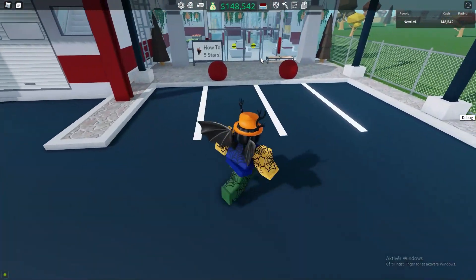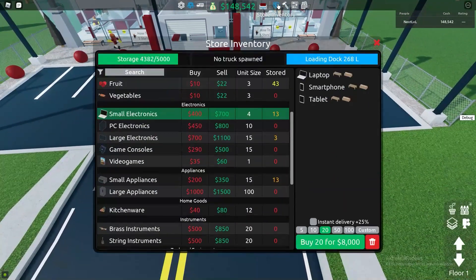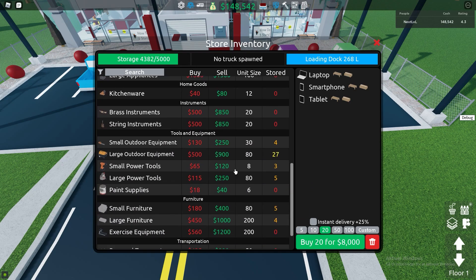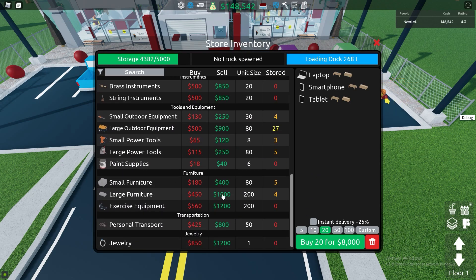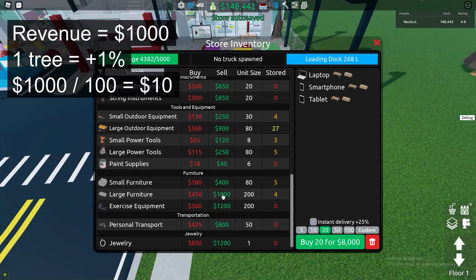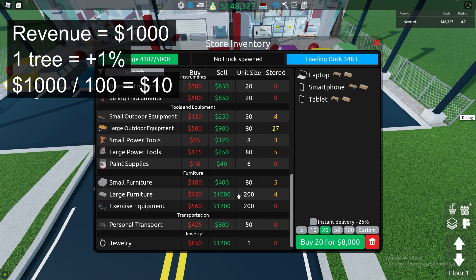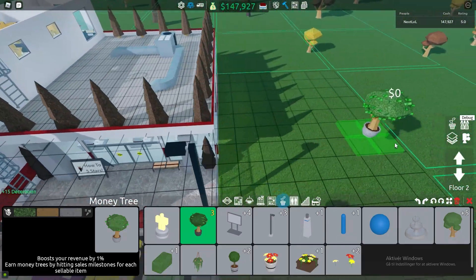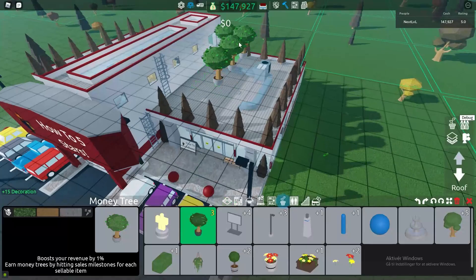Well, basically, you sell items for a certain amount. If you look in here into the shop, you can see toys — you buy them for $20 and you sell them for $45. For large furniture, the revenue is $1,000. So when you get 1% of revenue for each thing you sell — for example, for large furniture, 1% of $1,000 is $10 — that means instead of selling it for $1,000 each, you'll then be selling it for $1,010 each. Let me just quickly place down my trees. They can be placed anywhere, they can also be placed on the roof, which is pretty cool.